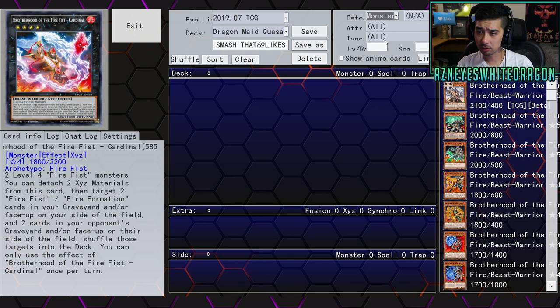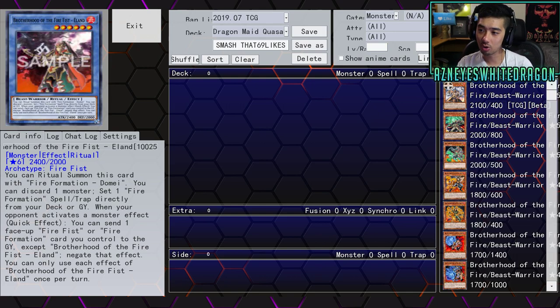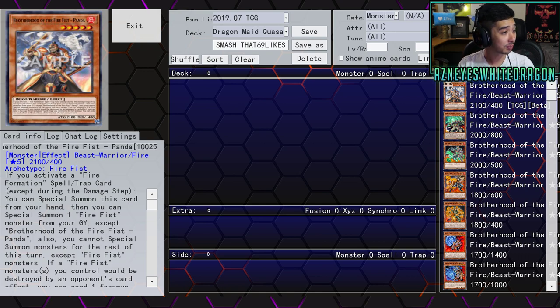There is actually a Ritual Fire Fist — what were they thinking? You can ritual summon this card with Fire Formation Dome. You can discard one monster to send one Fire Formation spell/trap directly from your deck to the graveyard. Then when your opponent activates a monster effect, as a quick effect, you send one face-up Fire Fist or Fire Formation card you control to the graveyard except itself and negate that effect — but it doesn't even destroy it. That's a huge disappointment. Fire Fist quick effects are obviously what you need in Yu-Gi-Oh, but the fact that it's negate without destroy is a pretty big downside.